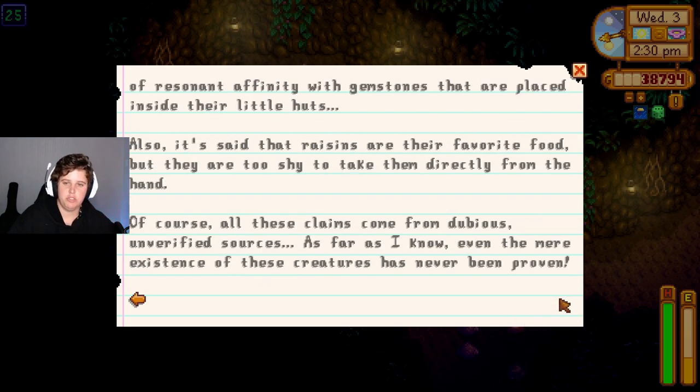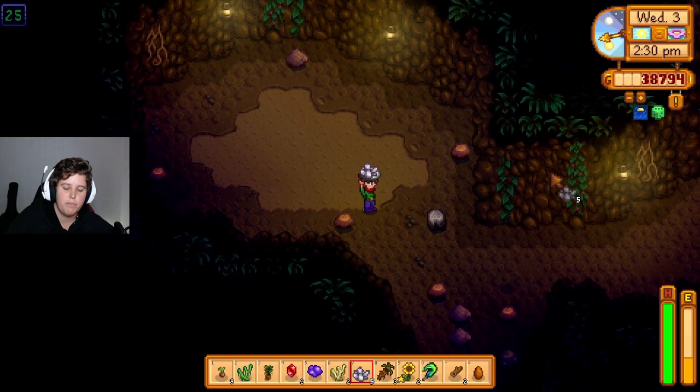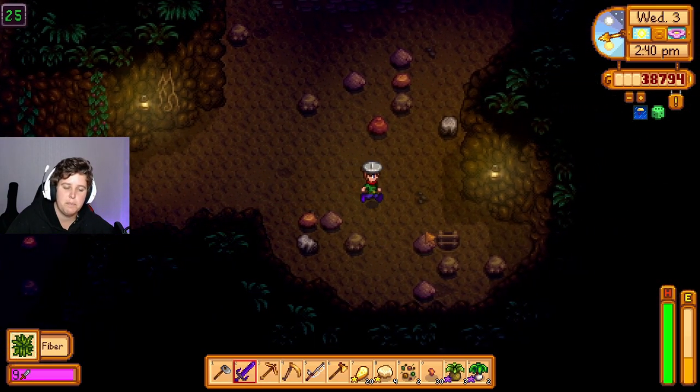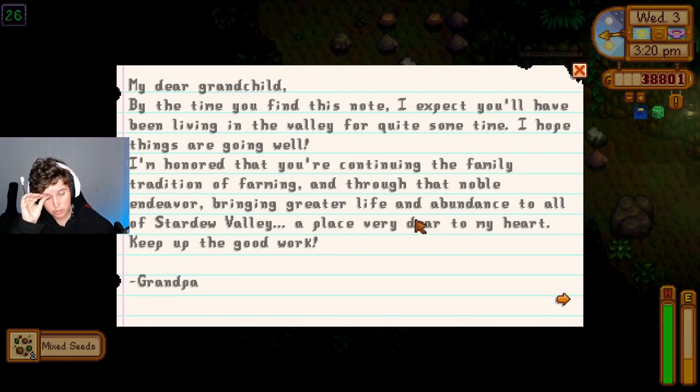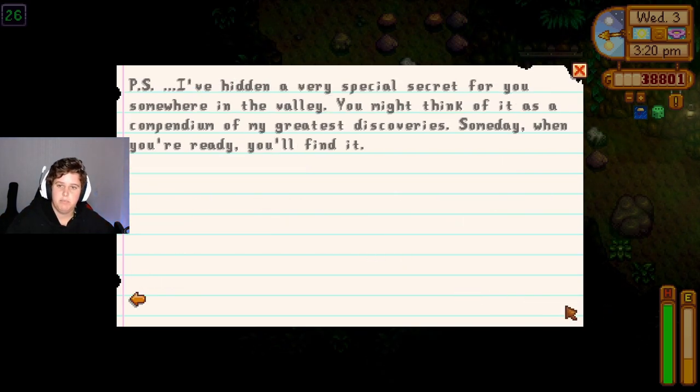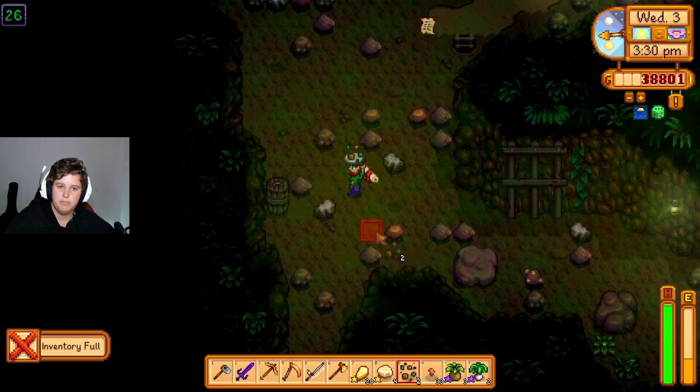"As a general rule, when humans leave and nature begins to reclaim their territory, the Junimos will undoubtedly appear. Folk wisdom holds the Junimos to play some kind of resonant affinity with gemstones that are placed inside their little hearts. Also, it's said that raisins are their favorite food but they're too shy to take them directly from the hand. Of course, all these claims come from dubious, uncertified sources — as far as I know, even the mere existence of these creatures has never been proven." You're just not worthy — they only show themselves to those that are worthy. "My dear grandchild, by the time you find this I expect you have been living in the valley for quite some time. I hope things are going well — I honor that you continue the family tradition of farming. He has a hidden, very secret gift for you somewhere in the valley."